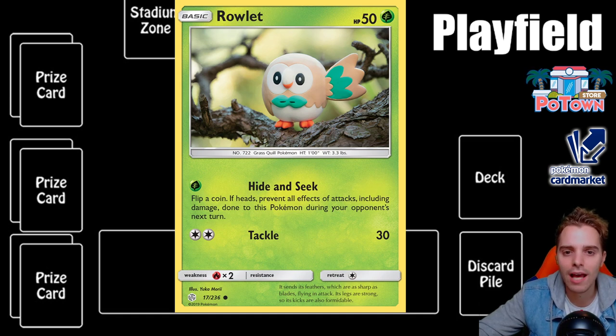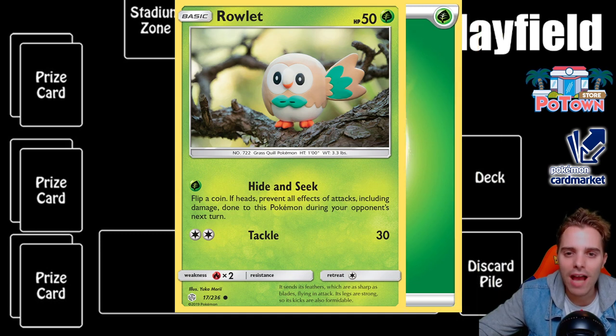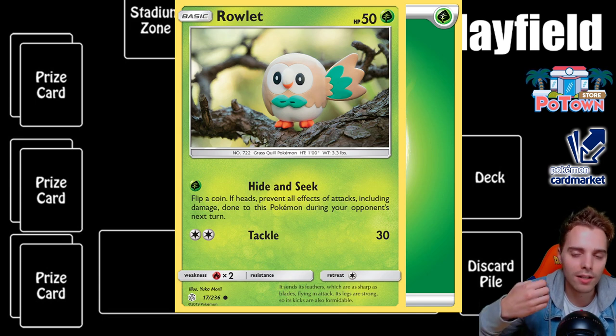Pokemon can have multiple attacks and they always have an energy requirement. Rowlet's first attack requires one grass energy — with it we can use hide and seek, flip a coin, and potentially prevent the opponent from dealing damage next turn. Its second attack requires two colorless energies. The colorless symbol means it can be provided by any energy in the game. So whether you have two grass energies or a grass and a fire energy, you can still use tackle for 30 damage.